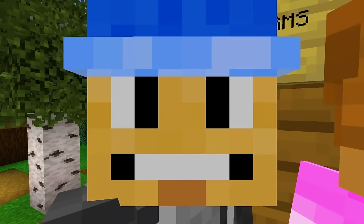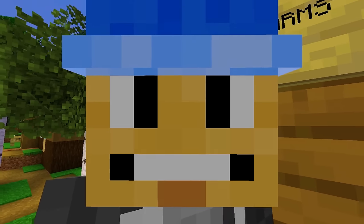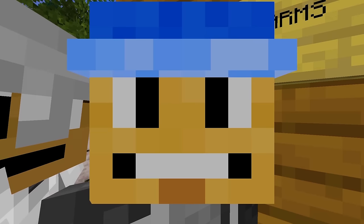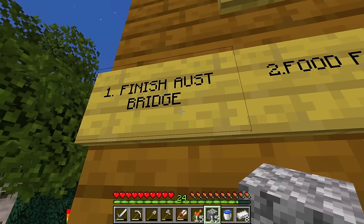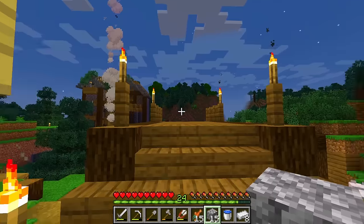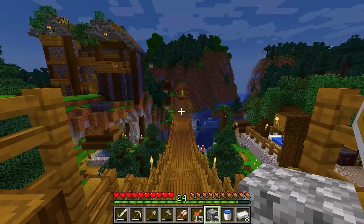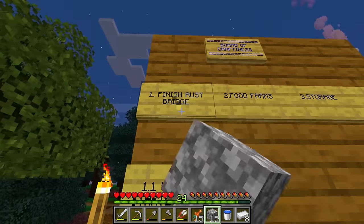Hey, welcome back to another episode of Our Crafty World! This is an extreme close-up so you can see the detail of Hadley's work on my face. In today's episode we're going to finish Austin's bridge — that's the main thing we're gonna do. But look at that, it's already done! It's completely finished. Well, we're gonna mark that one off.